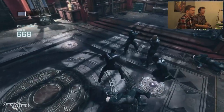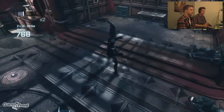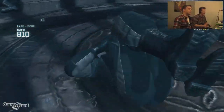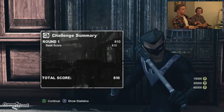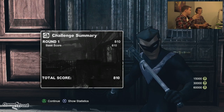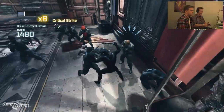Mitchell introduces the ground takedown: hold right trigger and press Y. If someone is down and dazed it will jump on them, though you're vulnerable while doing it. James takes out the last guy. Round one ends at 810 points — not a winning beginning.